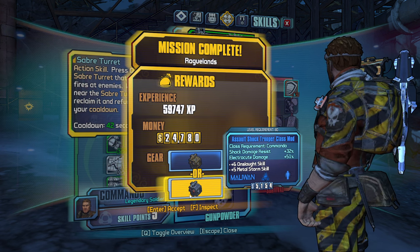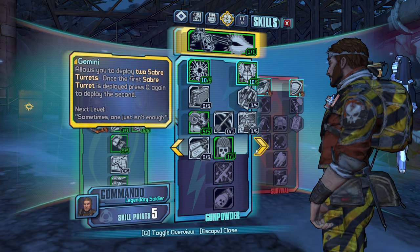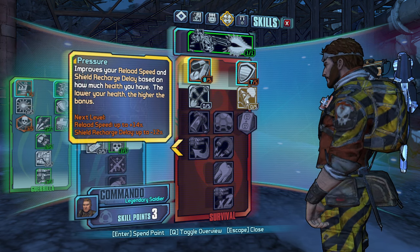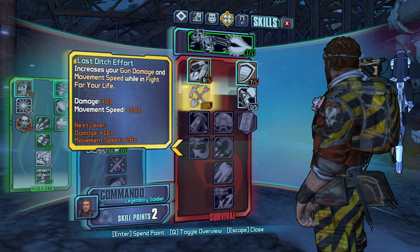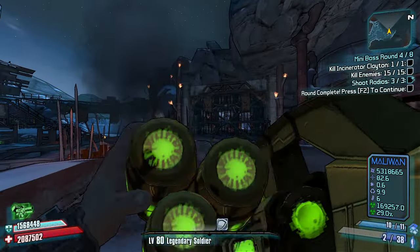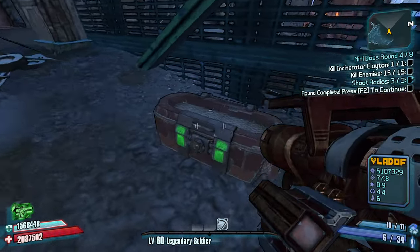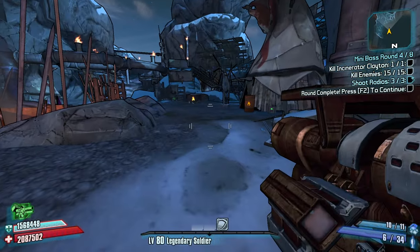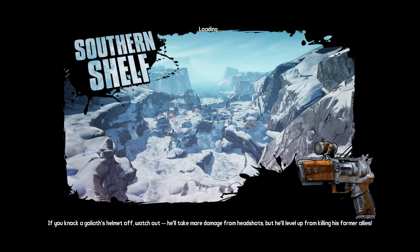Shock damage resist and electrocute damage? No, absolutely not. I have five points - increase your shield capacity. Yes, let's get both those going. Increase your gun damage and movement speed while in fight for your life - I like this one because it's a ton of gun damage and I can swap to a launcher and one-shot people. We have an amp damage shield and our shields can regen really fast now - we get the best of both worlds.